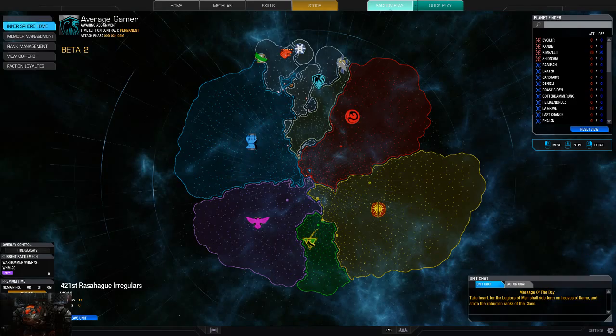The big news, obviously from the town hall and all that stuff, is that on the 19th of April — which is almost two weeks from today — the new Community Warfare phase, Phase 3, Phase 3.5, whatever you want to call it — faction play beta patch — is going to be released. The big thing is there's going to be a complete UI change.